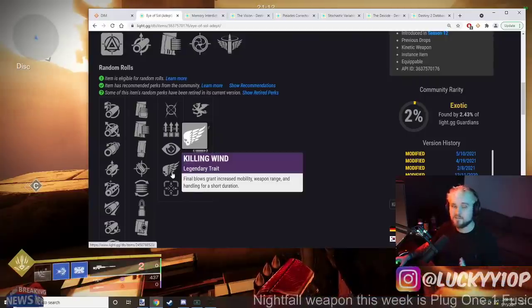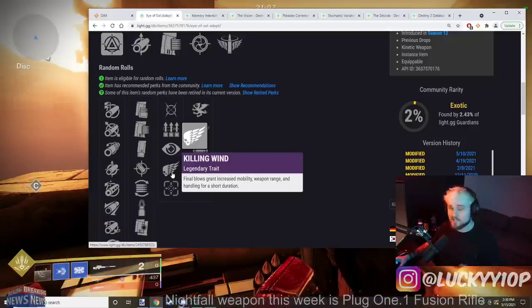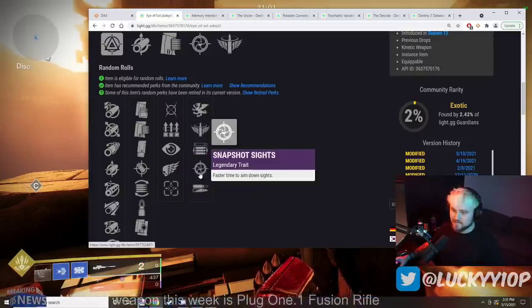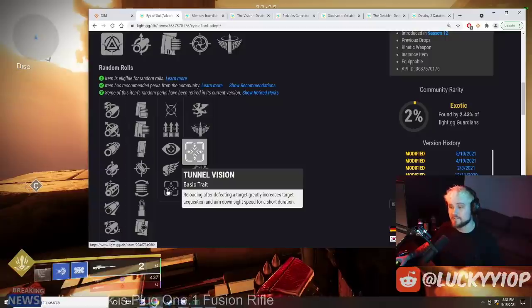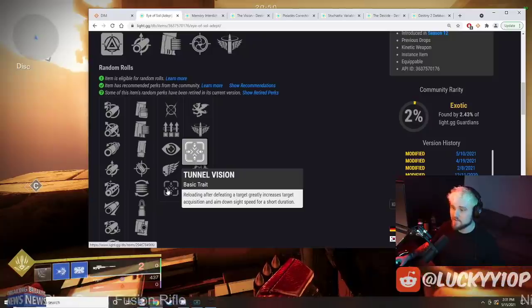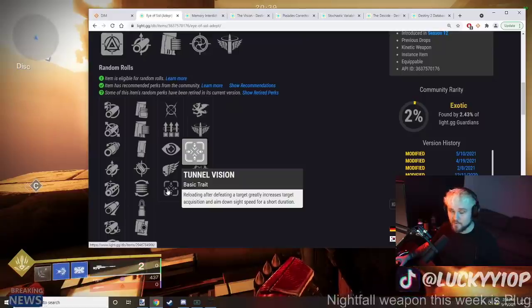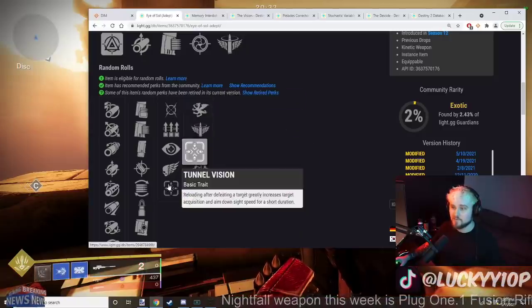Next up is Killing Wind — a cool sniper perk because after a final blow you can move really fast. If the titan apes out there hear that and start beating their chest and sliding at you full speed, Killing Wind can help you evade them and get away. Last up is the new Season 14 perk, Tunnel Vision: reloading after defeating a target greatly increases target acquisition and aim-down-sights speed for a short duration — really strong for PvP, especially on controller.